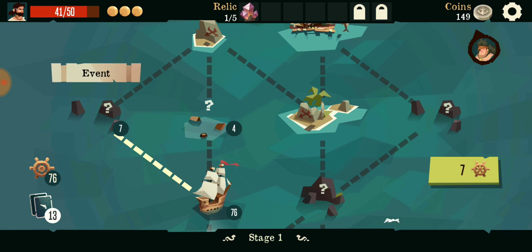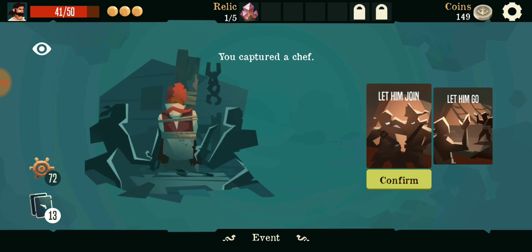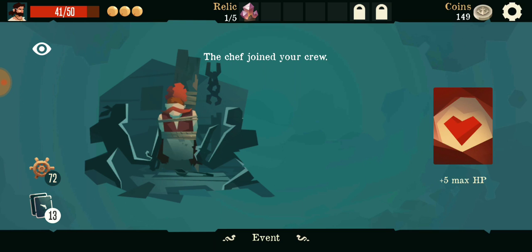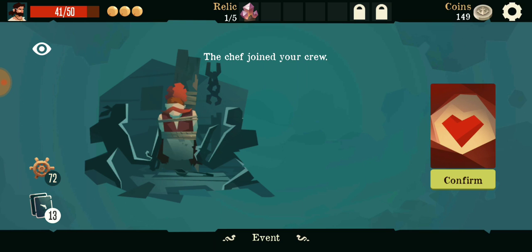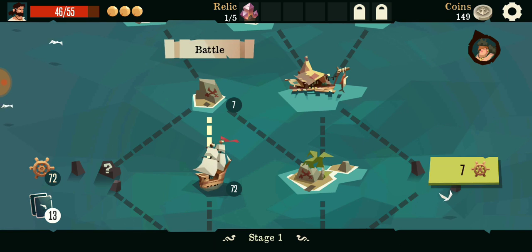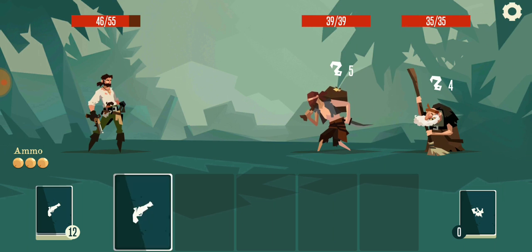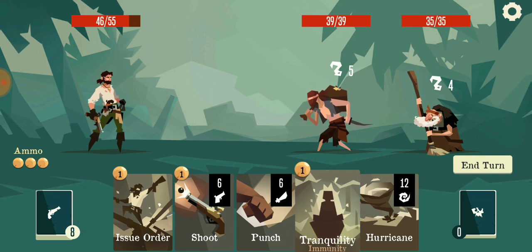So this is an event. You captured a chef - let him join, sure, why not. He joined my crew so I get extra HP. Interesting. I don't think he fights beside you or anything, he just gives you extra HP. Pretty nice.